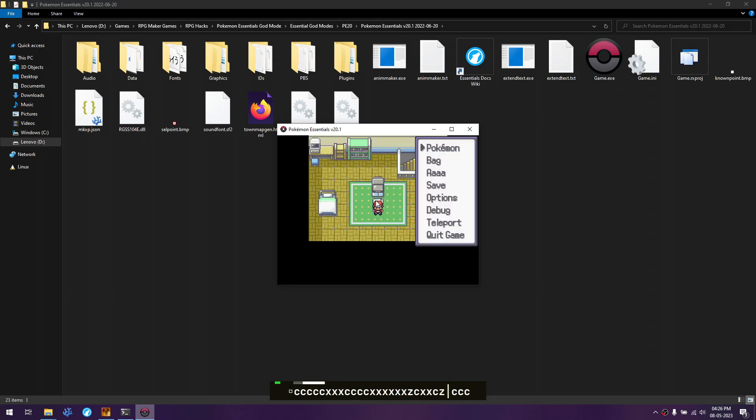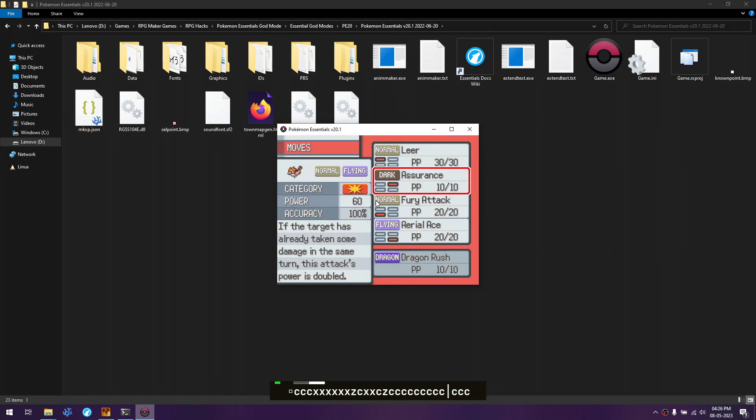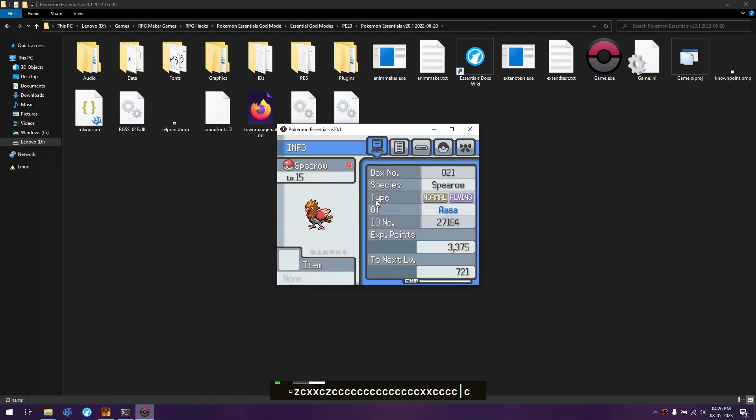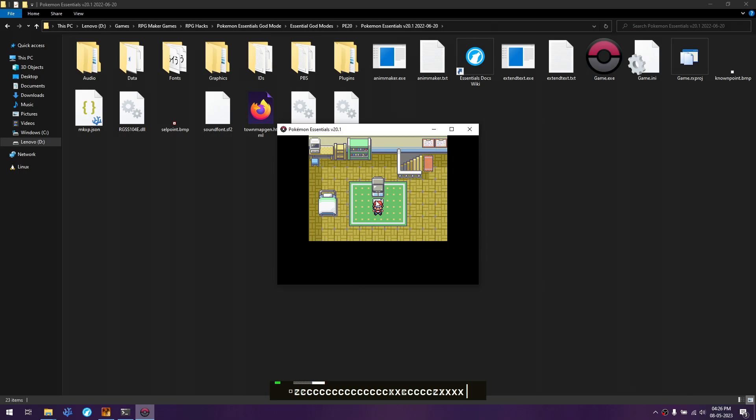Go to the menu and confirm the Pokemon is there — Spearow is now in the party. Also test the moves menu: go to Debug, select Moves, and use Teach a Move. Select a move the pokemon can't normally learn (Dragon Rush), remove Leer, and confirm it's applied. Spearow now knows Dragon Rush, so that works as well.